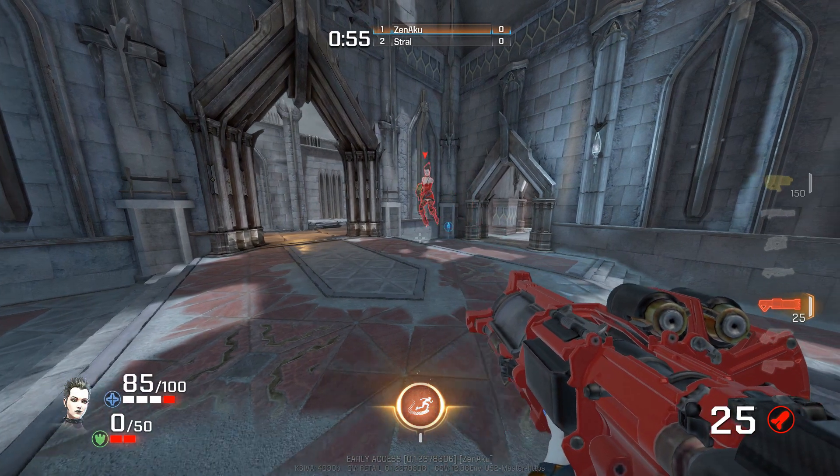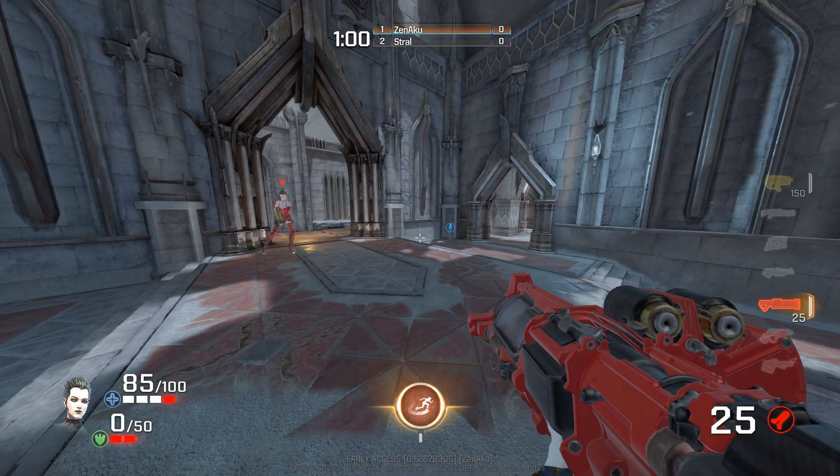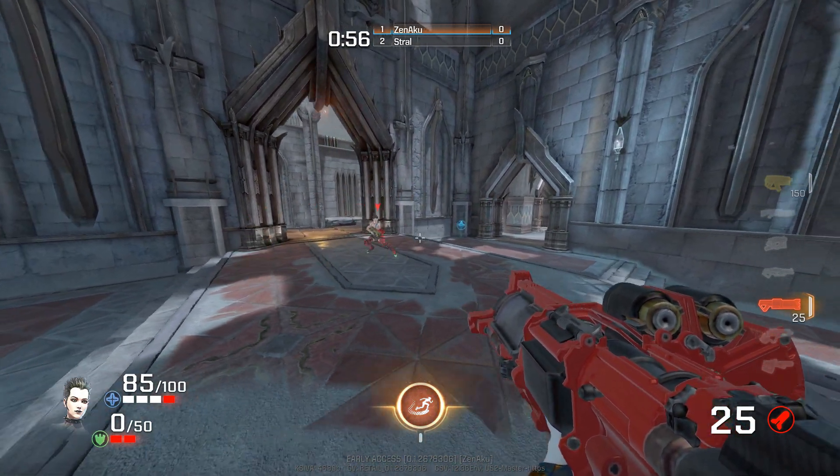Looking more closely at crouch sliding, notice how there's full control over horizontal movements. In the crouch sliding animation, Slash becomes even more difficult to hit, and versus champions of a similar health stack, the crouch slide is what makes you take an advantage in fights.